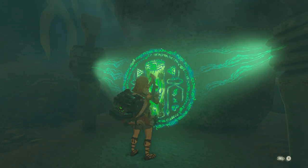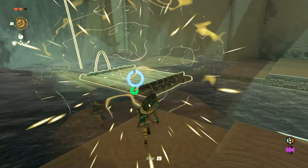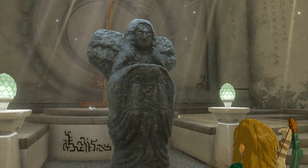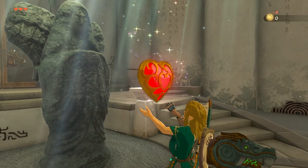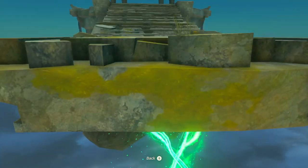Now you can make your way to the last shrine. To finish the last shrine, you'll want to use Recall on the two boats and stand on them. After that, use Ultrahand to stick these two things together so you can finish this shrine. Now go back to the Temple of Time, talk to the statue of Hylia and get a heart. Now open the door and then all you have to do is use Ascend a couple more times and now you're done.